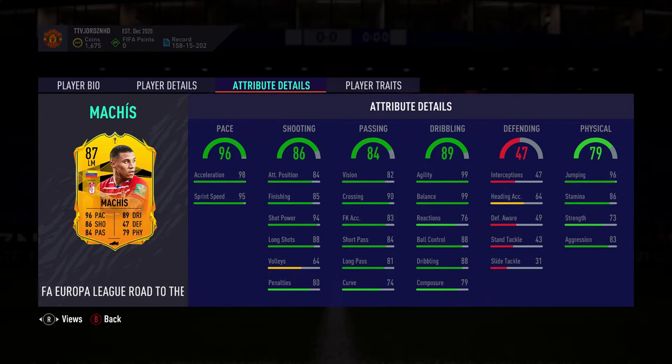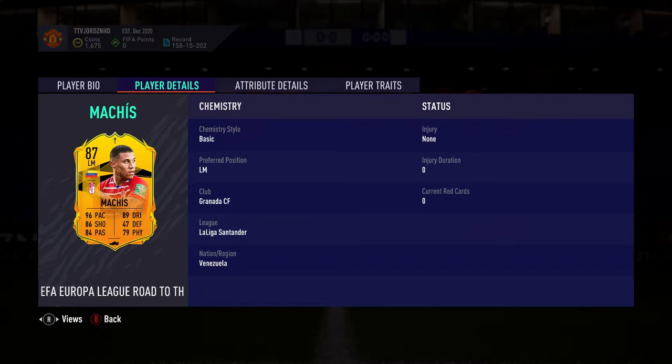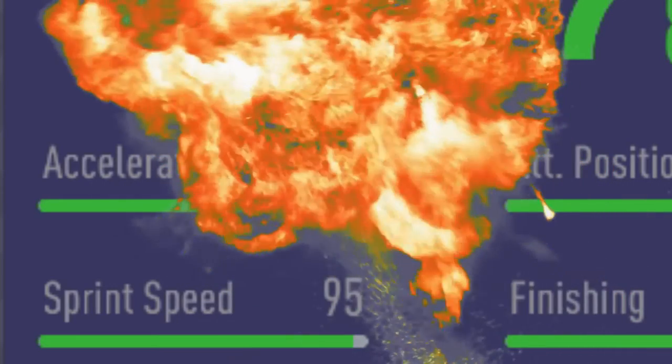Then we move over to the actual in-game attributes. The only problem I see with this card — and I have to go back to the player details here — is the fact that the guy's from Venezuela. Which means the only way you're really going to link him is in a La Liga squad, or if you have a Venezuelan left back or centre mid. But apart from that, he's very linkable in a La Liga squad. If you're playing him at left forward, just pay attention to those high-medium work rates. The pace: 98 acceleration, 95 sprint speed.